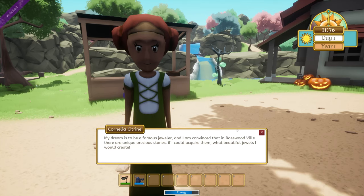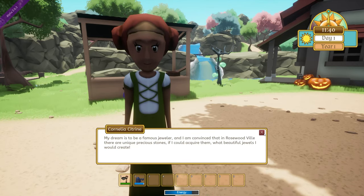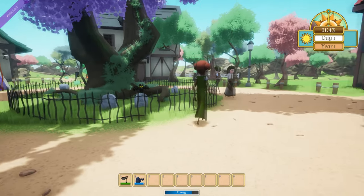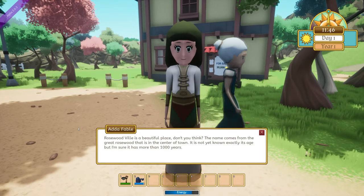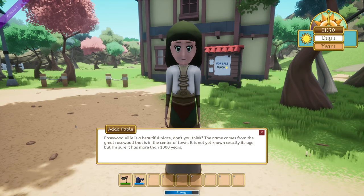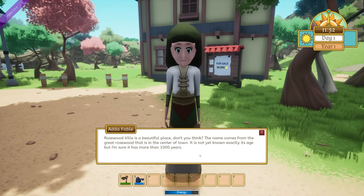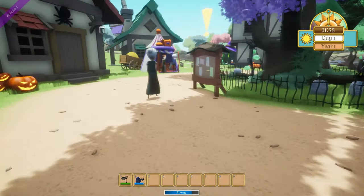We'll probably come across her quest or some kind of fulfillment. Ada Fable: 'Rosewoodville is a beautiful place, don't you think? The name comes from the great Rosewood that is in the center of town. It is not yet known exactly its age, but I'm sure it is more than a thousand years old.' Nothing from her hinting at having to do something for her. Here's another quest.